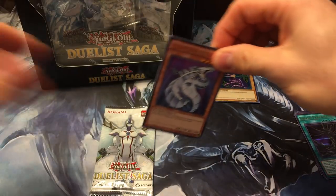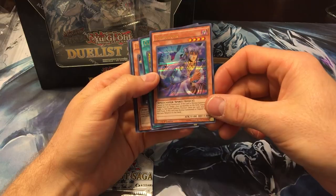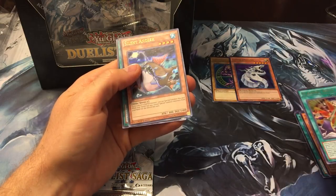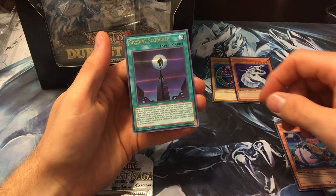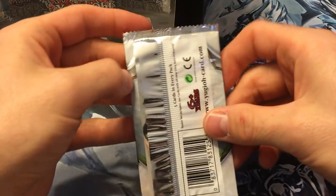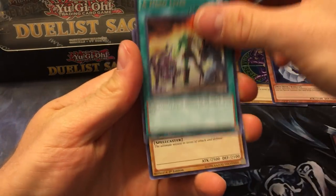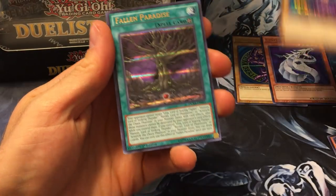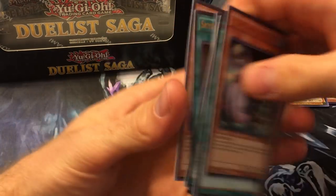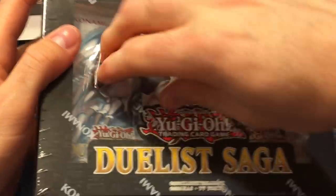Cyber Dragon — pretty sweet. Tsukuyomi! I forgot that got reprinted in here — I still use the ultimate rare in my Goat Format deck. Clash of Souls, Silent Angler, and Skydive Scorcher. Then Hero Lives, another Dark Magician, Fallen Paradise, Sea Lord's Amulet, and another Silent Angler. Hopefully we don't get just a ton of reprints from only one box.